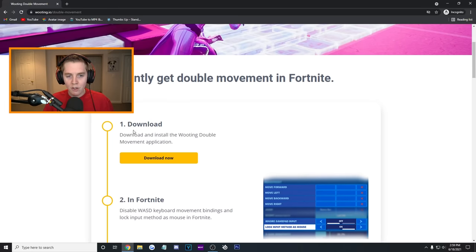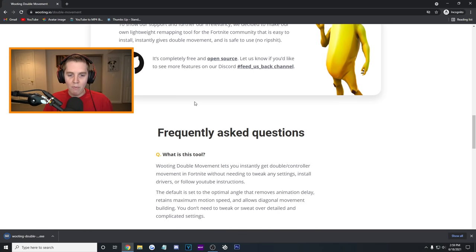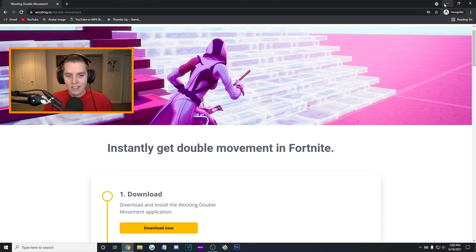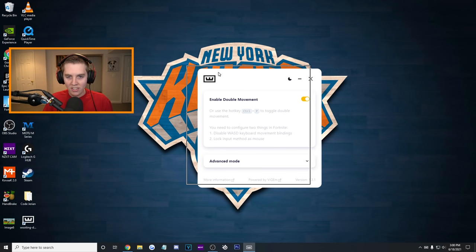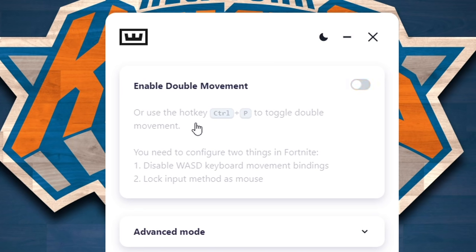What you're going to do is press 'Download Now' and click it. You should see the download in the bottom left of your screen. Once it downloads, double click on it — it's going to install the emulator for you. And this is what you're left with: literally just this tiny little screen that says 'Enable Double Movement.' There's a hotkey, which is Control P — that's to disable, that's to enable.